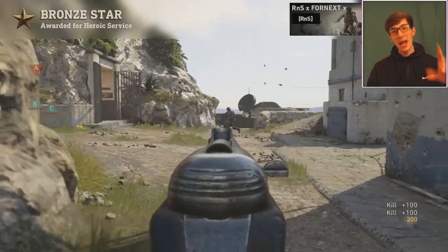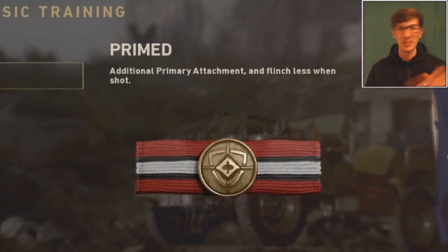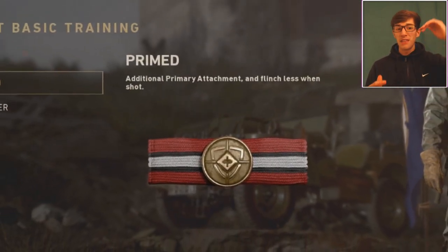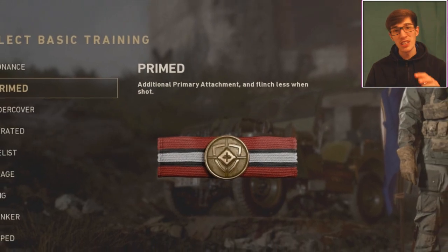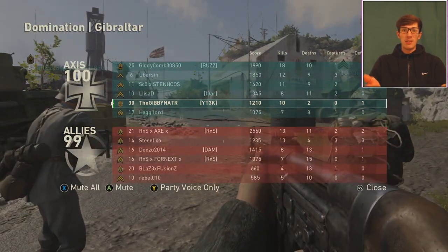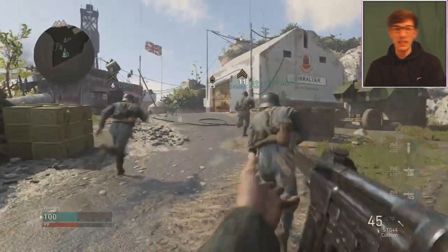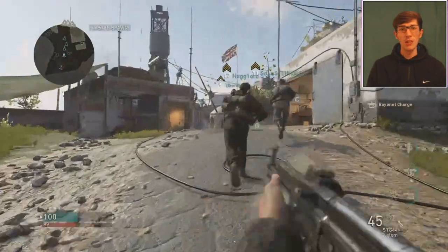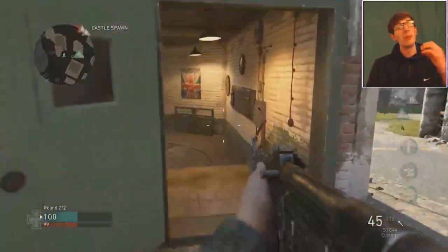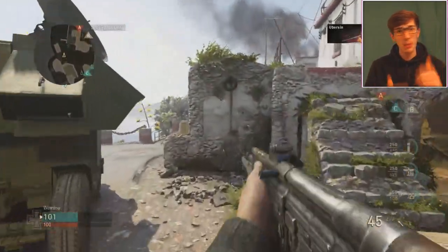Coming in at the number one spot for the best basic training in World War II, I'm going with Primed. Now Primed gives you the ability to have an extra attachment, which is really good. It means you can put on an extra attachment which is just going to make your gun even more overpowered. So that could be a rapid fire added on, that could be a grip, that could be a sight — whatever your choice. It's just going to make you feel more comfortable and you're going to be able to get more kills and rank up faster.